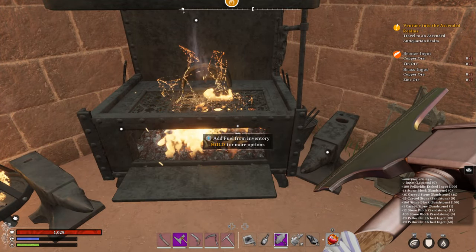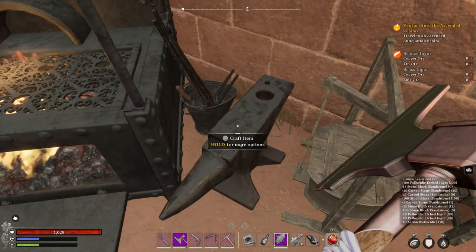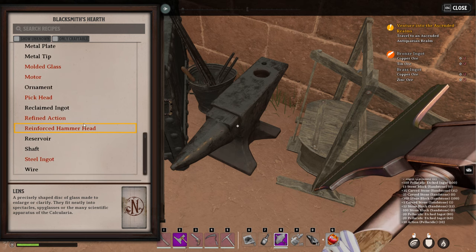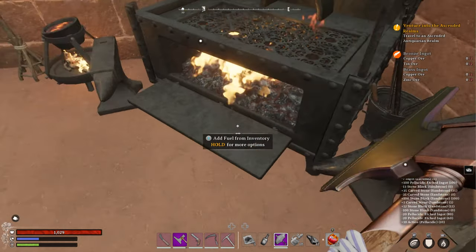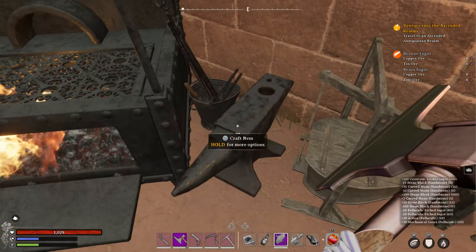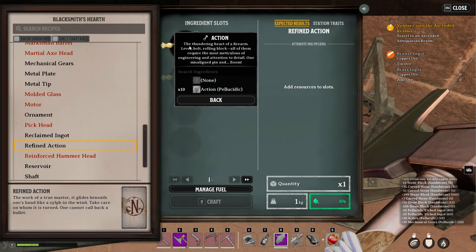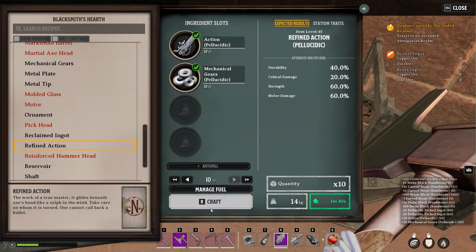Now what happens here is that once we make those two things, we are then going to combine them into what we call refined action, which is this one here. So we are going to go down to refined action right here. I'm going to grab the mechanical gear as an elicit — there we go, done. Now we are going to go over here and make it. Remember, we are making refined action, which is this one right here. We're going to make 10 of it and craft.